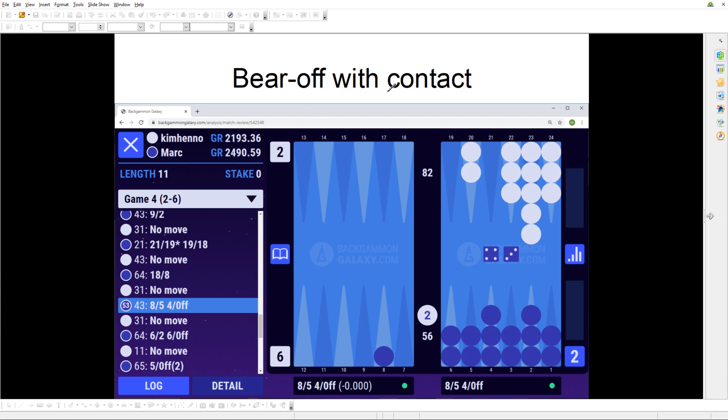Bear off with contact comes in many different variations. In one variation, white is on the bar — that is by definition still contact. Here you might face decisions about whether to bear off aggressively or play safe and start clearing points. The contact could also come from having one checker back, an anchor somewhere in the inner board, or even two checkers on different points. It's actually quite a broad category.